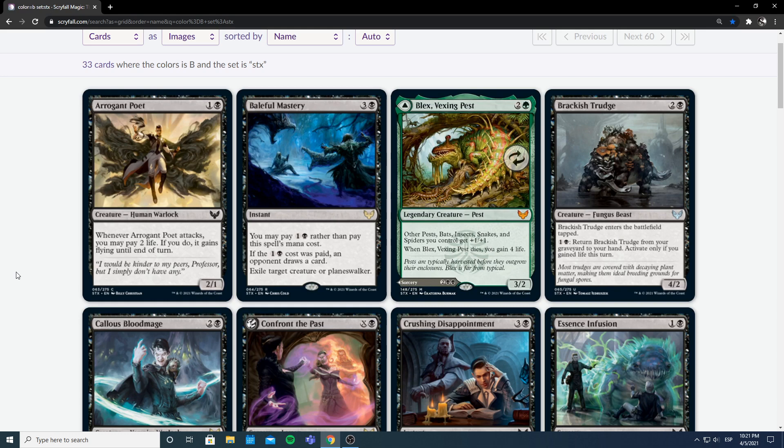Hello guys, welcome back to part 3 of the limited set review. Today we're going to be looking at the black cards — we've gone through white and blue. After black we have red, green, and probably gold and artifacts together, including lands. We'll also have a special one for the mystical archives. Just a reminder: limited review, my opinions might be wrong, you're probably correct to disagree, so let me know your opinions on the cards.